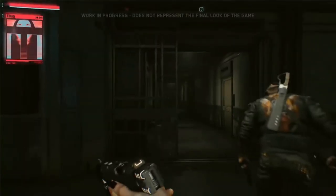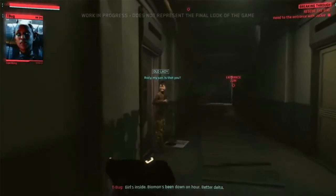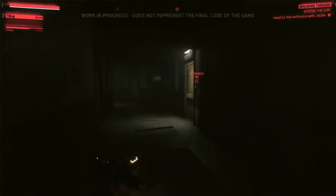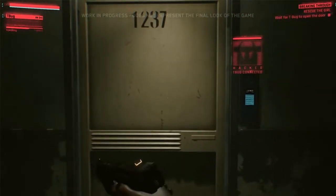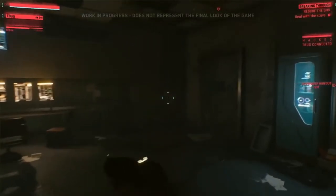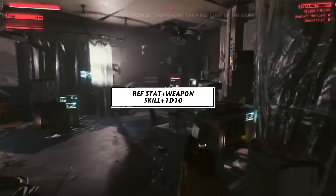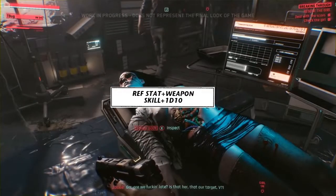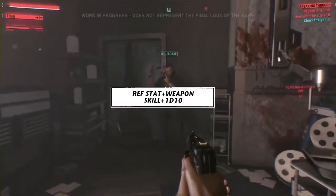So you're going to make a ranged attack. This includes your guns, anything you throw, archery bows. If it's going to be other than you holding something and hitting something, then it's probably going to be a ranged attack. The roll you make is your reflexes stat plus the weapon skill. If you're using an assault rifle, rifle is the weapon skill. If you're using an AMT-2000, it's your handgun skill — plus the d10 you rolled.